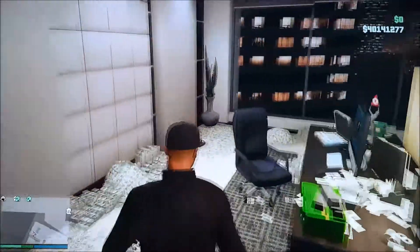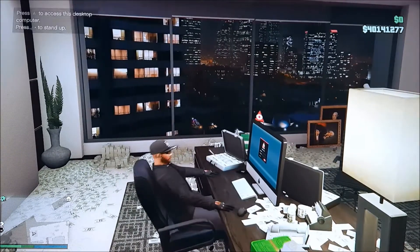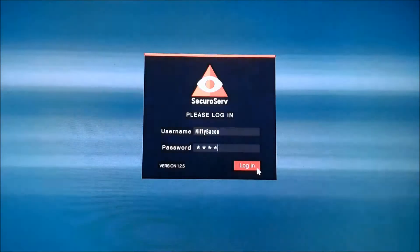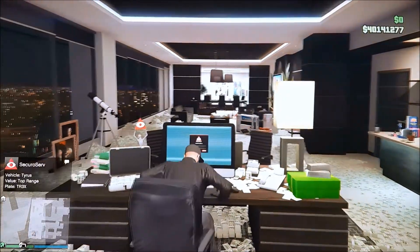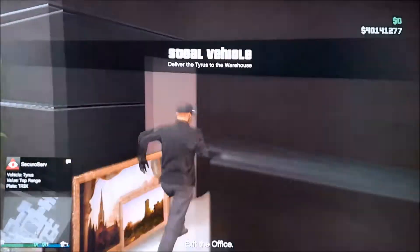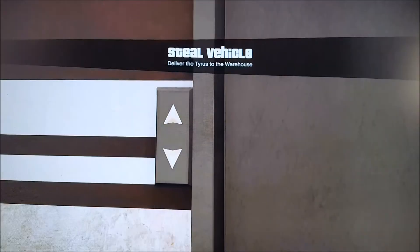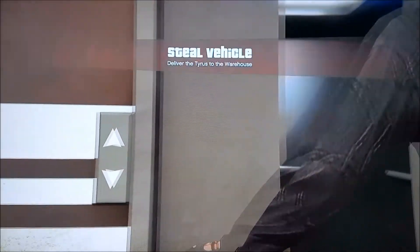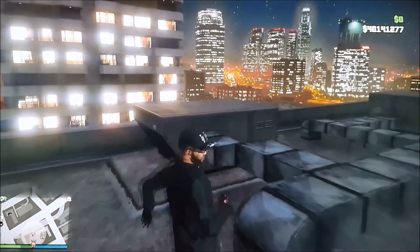Here's the warehouse strategy: fill up your warehouse with standard and mid-range cars but don't sell them. When you get a top range, sell it and keep refilling. Once the standard and mid-range slots are full, the game will mostly give you top range cars. As you can see, my warehouse is about 60% full with standard and mid-range, and now I'm getting top range most of the time.